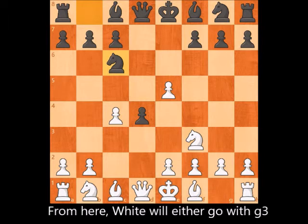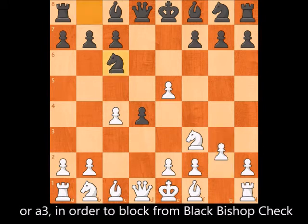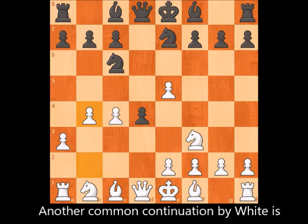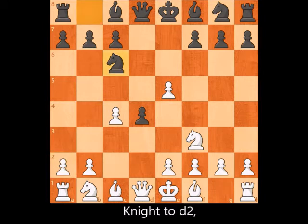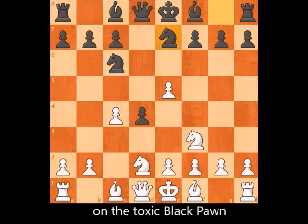From here, White will either go with g3 in order to open the diagonal for the blocked bishop, or a3 in order to block a Black bishop check and prepare for an attack on the Queen's side. Another common continuation by White is Knight to d2, preparing for b3 to put more pressure on the toxic Black pawn.